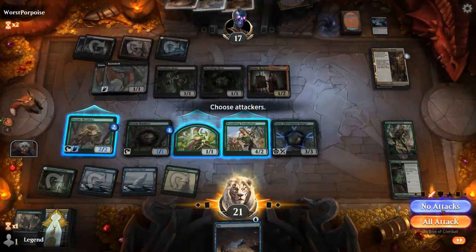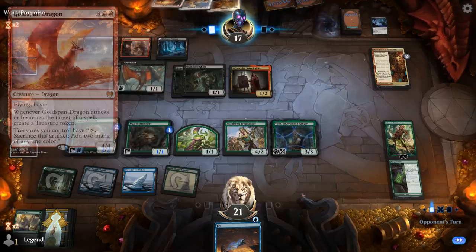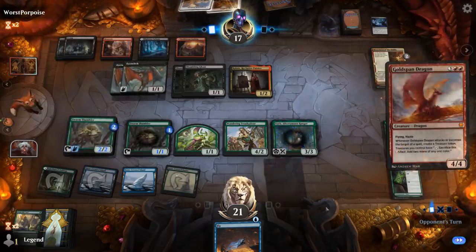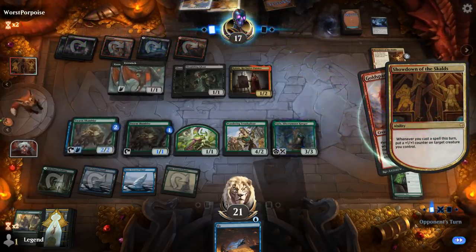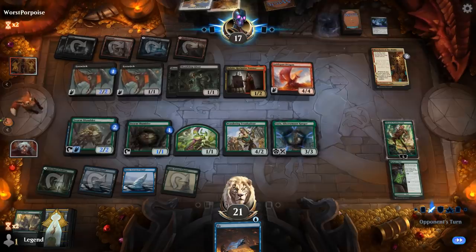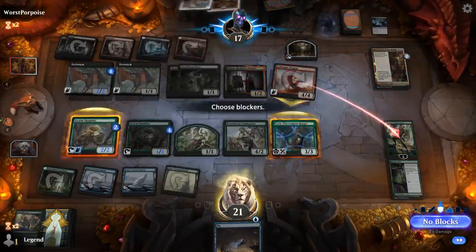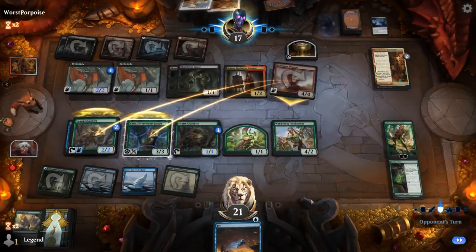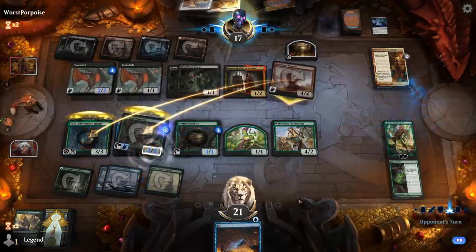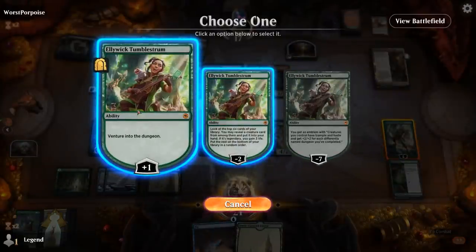I also don't mind drawing a land with a Troubadour in play. Could see something like Goldspan Dragon which we sadly cannot counter, but we can block it. Yep, there it is. We'll double block and we're probably going to lose the Shambler. Okay, put a plus one counter on it anyway. Put Varys first — if that happens I'll do this now just in case. That wasn't too bad. And next turn I can even ultimate Alliwick, which would be awesome.